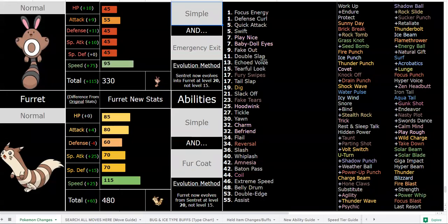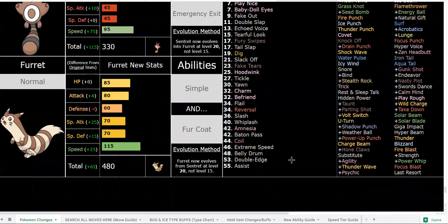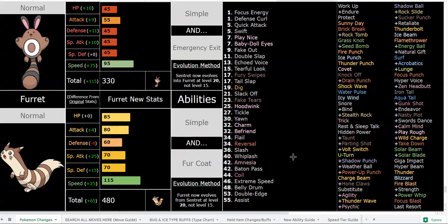Furret is very similar to Delcatty in terms of move pool and stats. The difference is one is pure Normal and the other is Fire/Normal/Fairy. Delcatty will probably have the same abilities since Delcatty was garbage and it's nice to actually make use of it. Furret has Bulk Up, Coil, and Extreme Speed which Delcatty doesn't have, while Delcatty will have Draining Kiss, Moonblast, and other Fairy options. They aren't total carbon copies of one another.